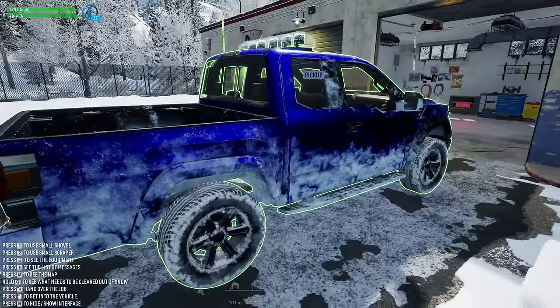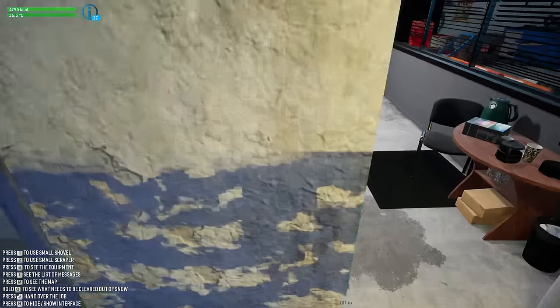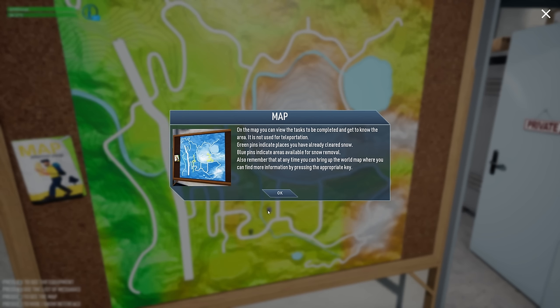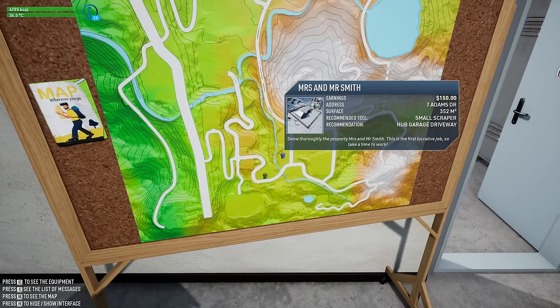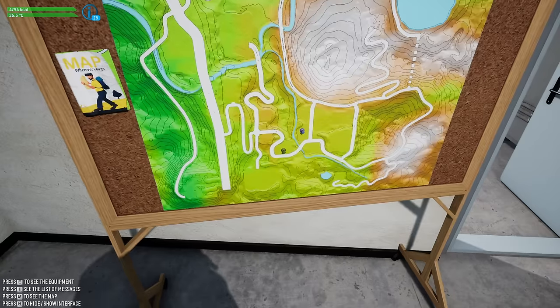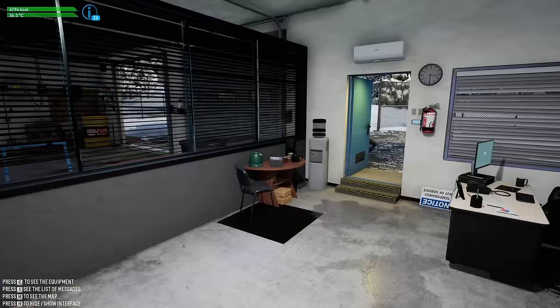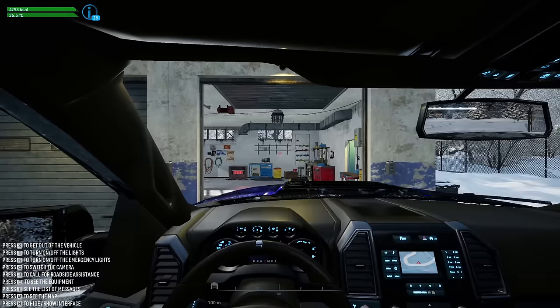Get out of vehicle, here we go. I gotta go check — maybe there's jobs on the computer. There's a map — on the map you can view tasks and get them completed. Mr. and Mrs. Smith — snow thoroughly the property. This must be me right. Hang a left outside and we'll find it. Let's go do Mr. and Mrs. Smith's yard.